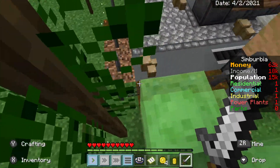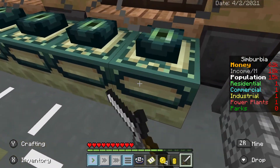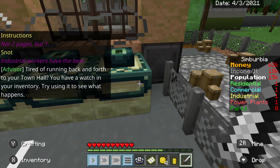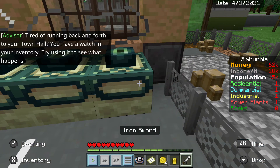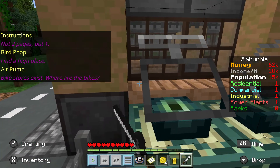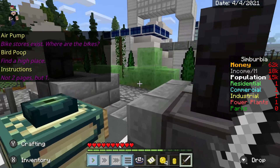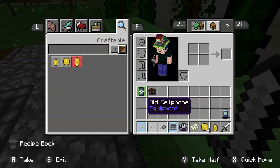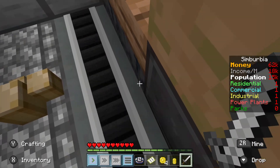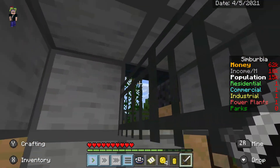Where are they getting this slime from — industrial waste? What are these things, pipes? Building an end portal? That's cool! Instructions — not two pages but one. Industrial workers have the best — what? I think I have to put this stuck here. There's slime right here, can I not get it? Maybe I need to go inside the building. Oh, that's so cool — a conveyor belt! It's kind of like a factory. Yeah, it's a factory — it's cool.